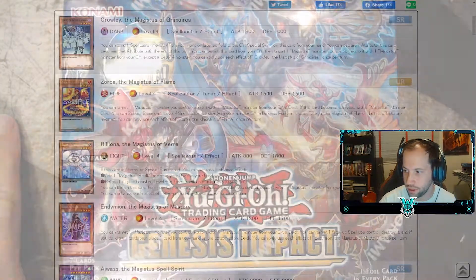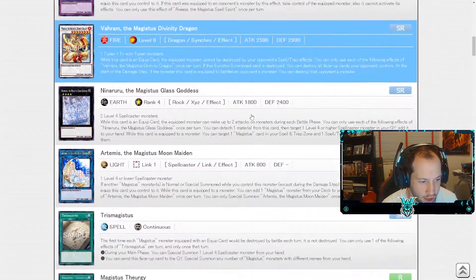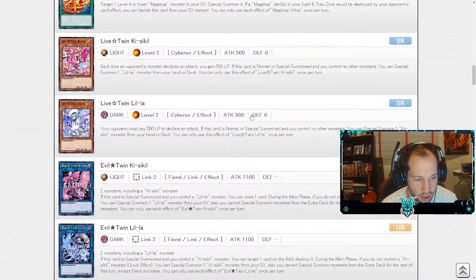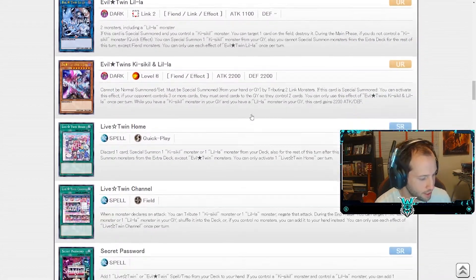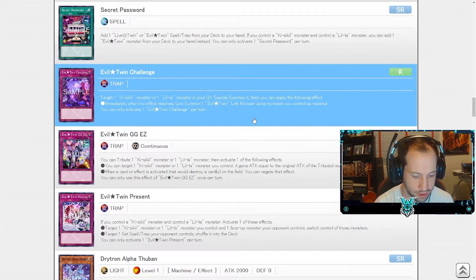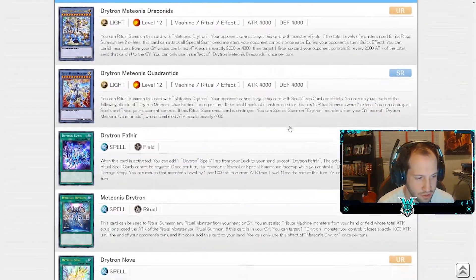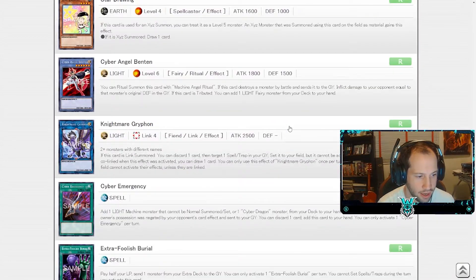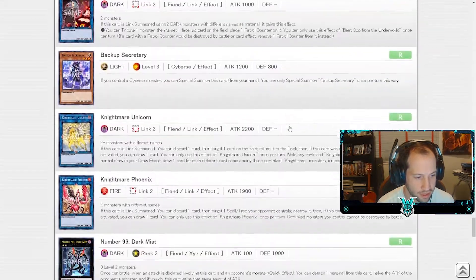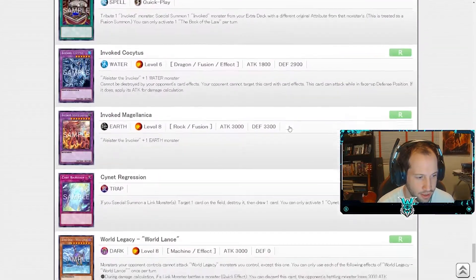I'm going to show you the cards real quick as we transition over. You can see this box has a ton of rare cards in it — there are no actual commons, just a bunch of holos and a bunch of collector's rares. There are 60 cards in this box, and the Drayton and the Magisters are the big ones, along with a bunch of alternate cards and some old reprints.